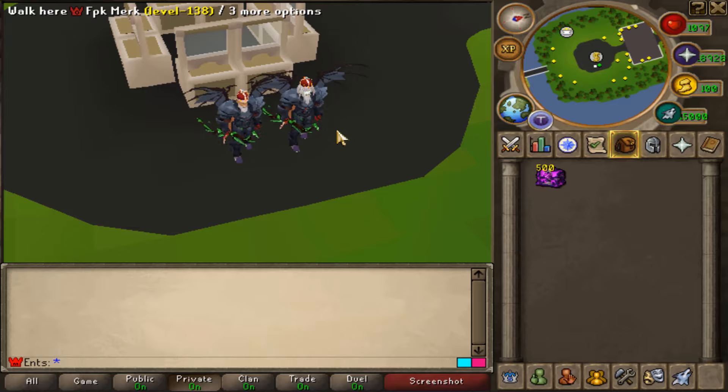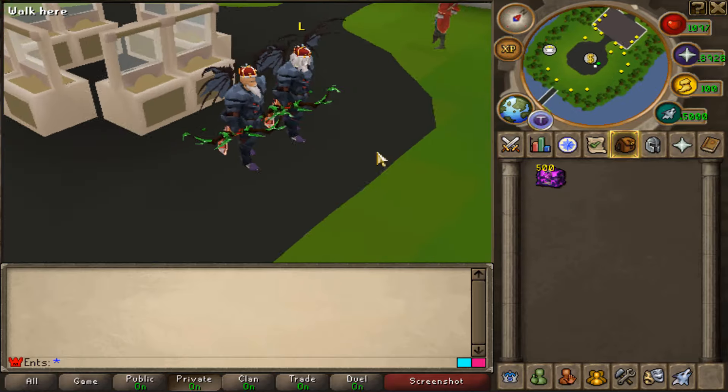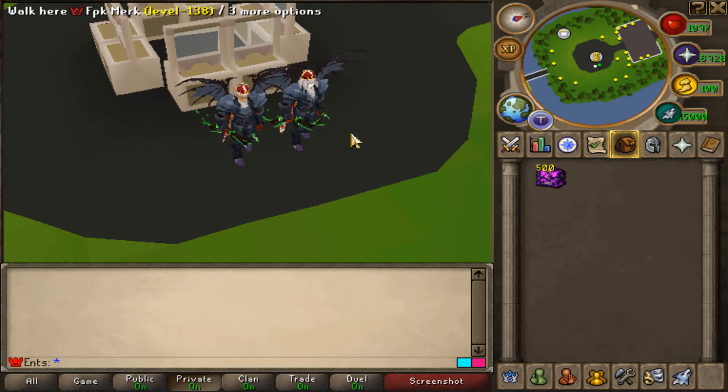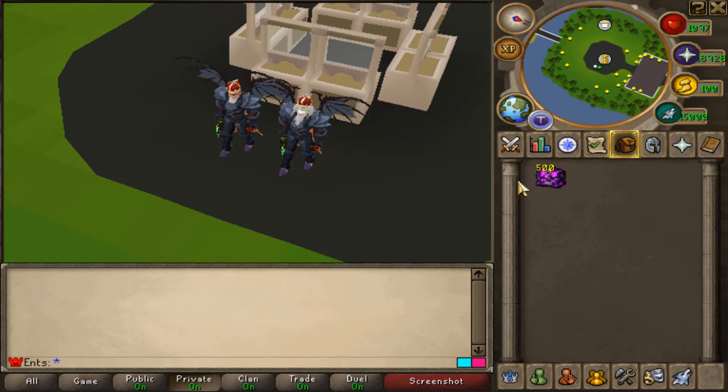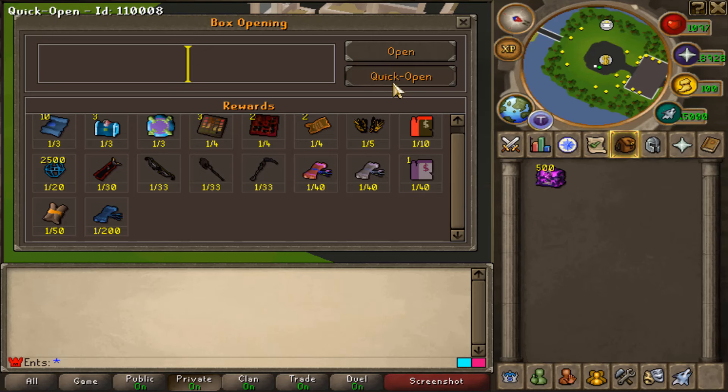What up guys, we are here with FPK Merk. Today we're gonna open up 500 Tanzania caskets. It's gonna be another challenge — win this challenge and it's gonna get a diamond card back. Pretty much 500 Tanzania caskets. We are hunting the boosters, of course. We're hunting the DR boosters and the Lestil scroll. This scroll right here gives you 3 points and these regular boosters give you 1 point. Let's begin with the challenge.